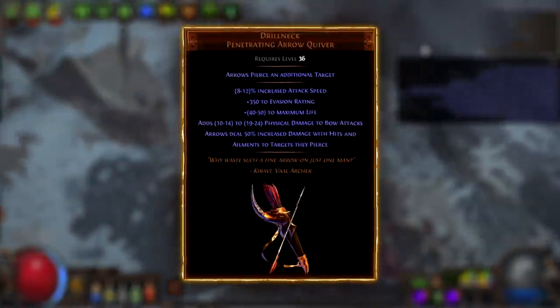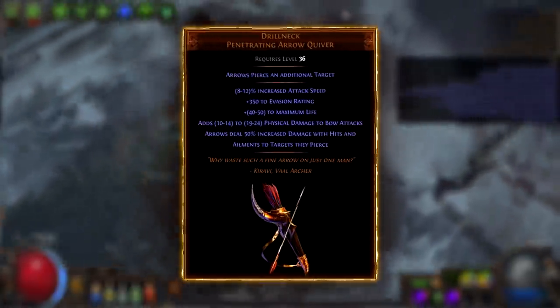Starkonja, Drillneck — very strong cheap starter items. Overall, a great super cheap build that can clean the whole screen in one button.